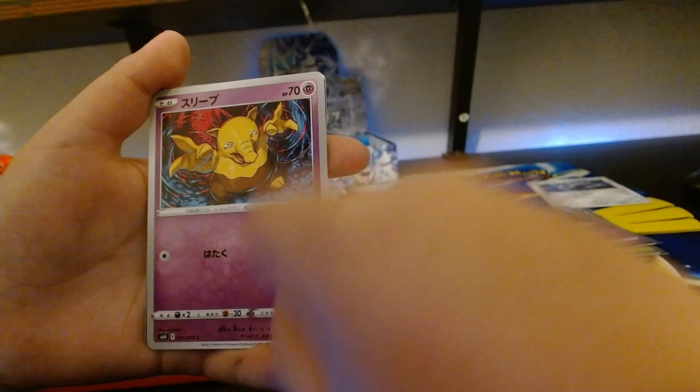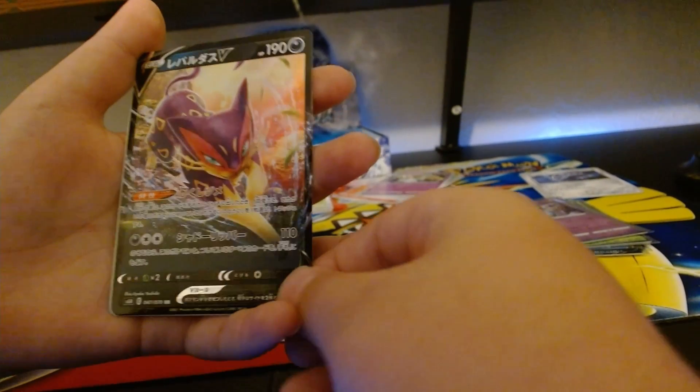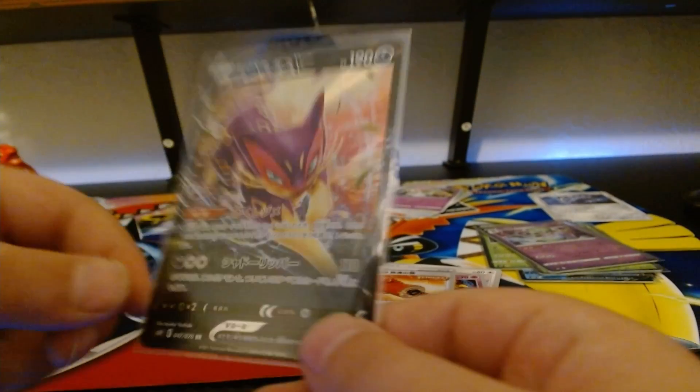I forgot what his name is, but — oh wait, I think it's Jussie! Oh look at this, look at this Vmax guys, it's really cool, really detailed — that's nice. And then we got another trainer card. Put this one in the sleeve. Look at that, look at that full art — that's another really good one.